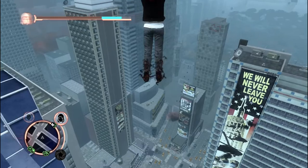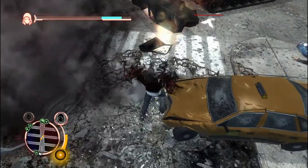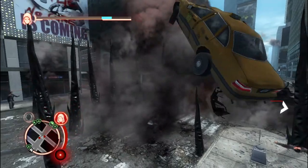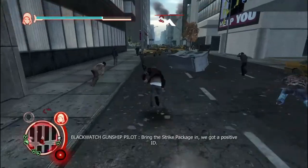Number 4: Prototype. Prototype is an open-world action-adventure video game developed by Radical Entertainment and published by Activision. This game runs on highest quality without lag on a memory like 2 GB, as its minimum RAM requirement is only 1 GB. As this game was created in 2009, any processor will work.